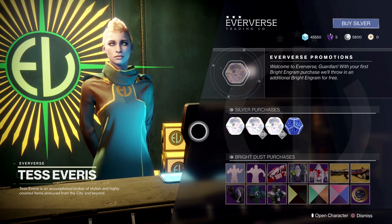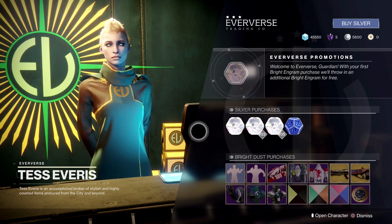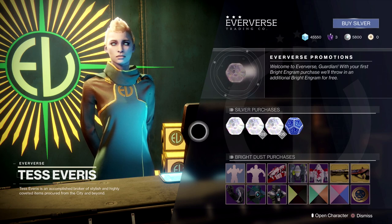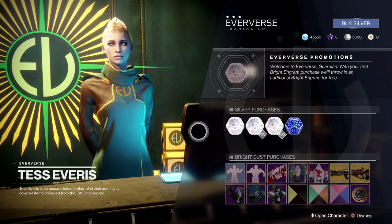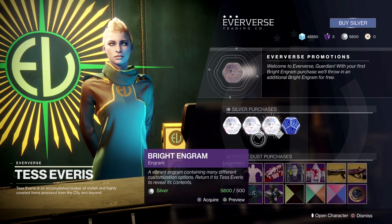But if you're looking to amass a whole bunch in a very short period of time, you have to buy Silver, which is the in-game currency. We spent $50 and bought 5,800 Silver, which seems kind of crazy. And with that amount of Silver, we're going to open a bunch.